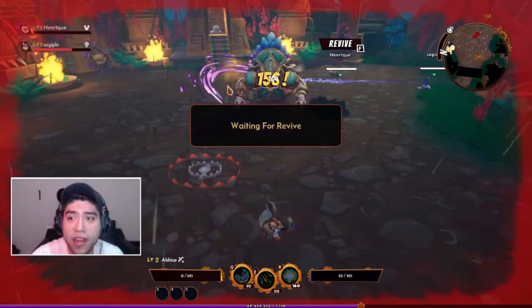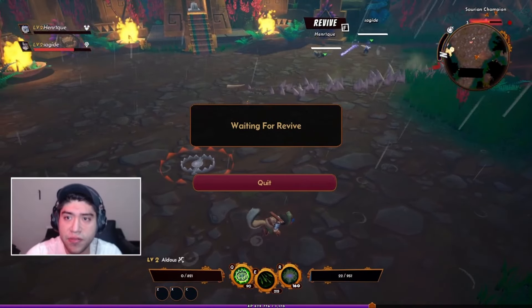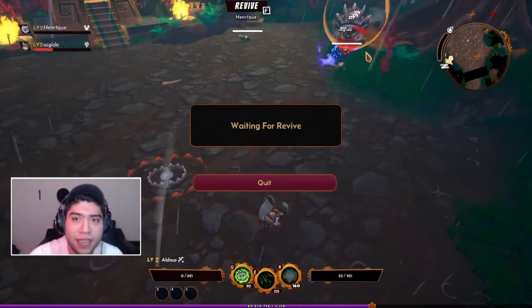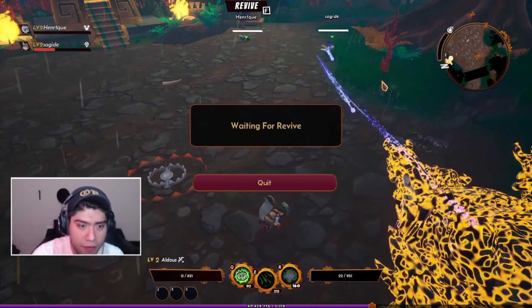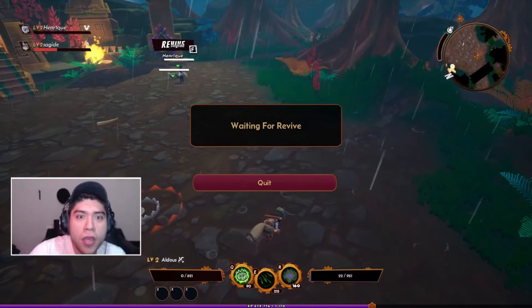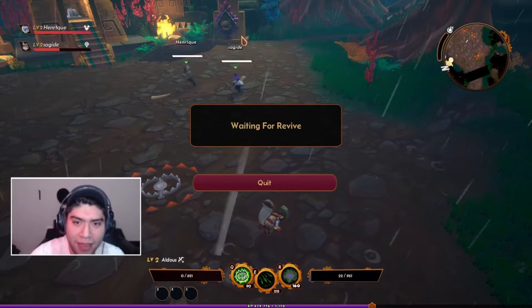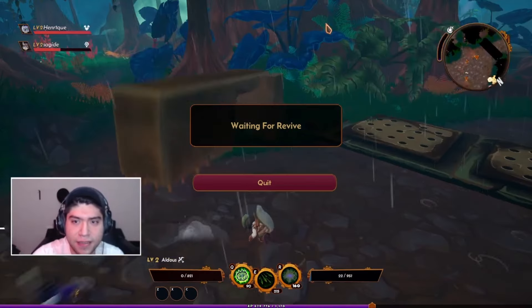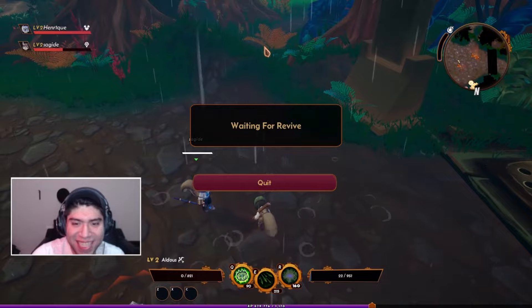Sajid, revive Henry. Sajid, don't die. Revive — it's a giant! He almost dies to the mallet but he didn't. Wait, this corridor is actually going... it's full of traps. It's full of traps.